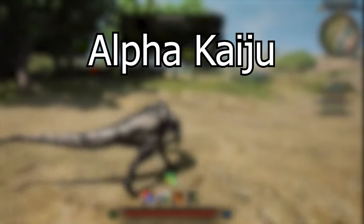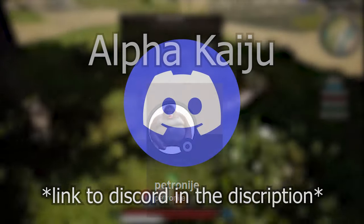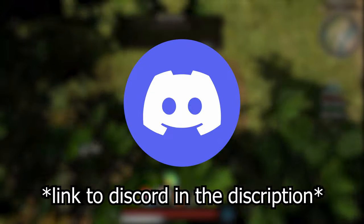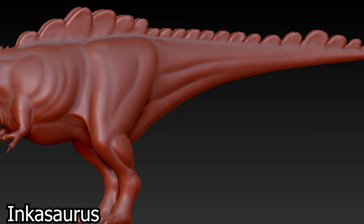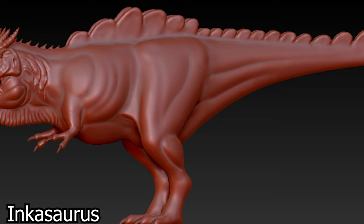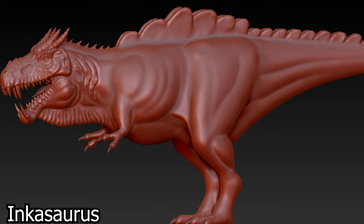There's a newer modding community called Alpha Kaiju, started by Petro, and he's actually looking for other developers to join his community, so if you like this upcoming mod definitely hit him up. The mod that they made is Incasaurus — it's basically a stego T-rex venomous hybrid. Both the model and the sounds for this are absolutely terrifying, so I'm super excited to see where it goes.